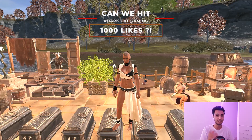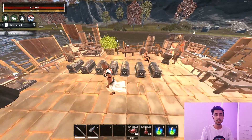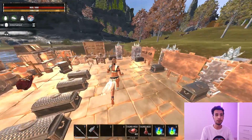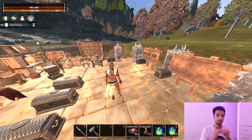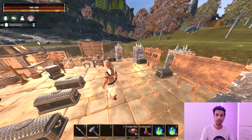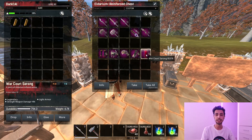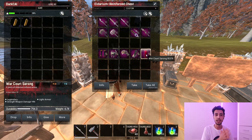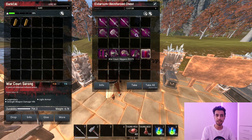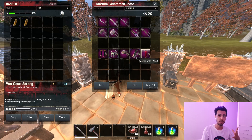I was checking out all the gear sets on Siptah one by one, checking all the stats and combining the best gear that gives the most attributes, putting it all together to make a meta for the Siptah map. This gear set is going to give you a lot of bonuses and I combined them perfectly to make a very nice meta.